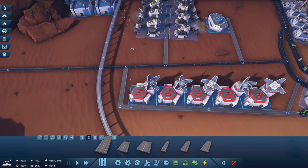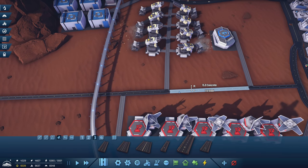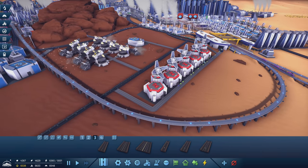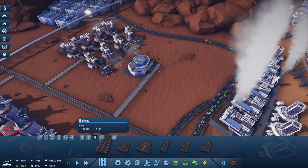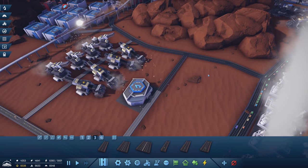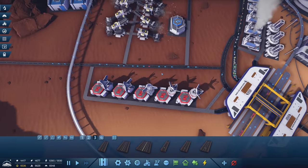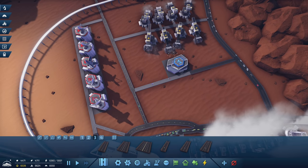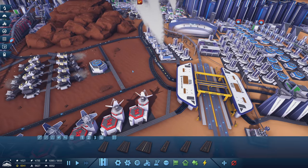I'll upgrade these two spots to a tier-two road. The trick is that all those other places trying to send science here can now come in on this path instead — they're going to prioritize coming in here and won't get in the way of our red science anymore. Red science should now be able to come over and drop itself off in here. That was pretty dang cluttered. Now there's six — five red science packs. And then we just need yellow science in here now.